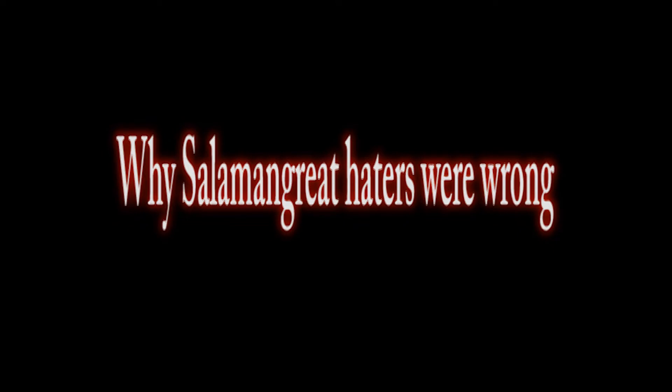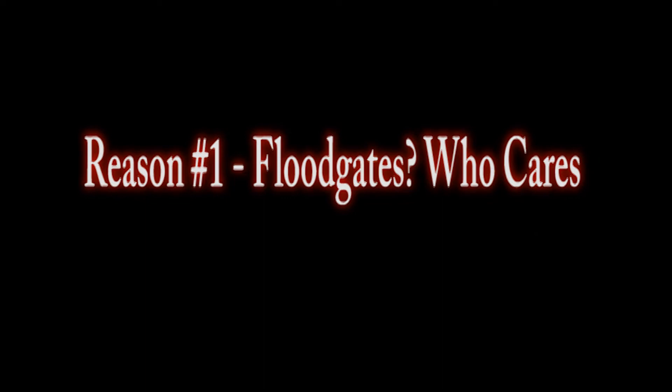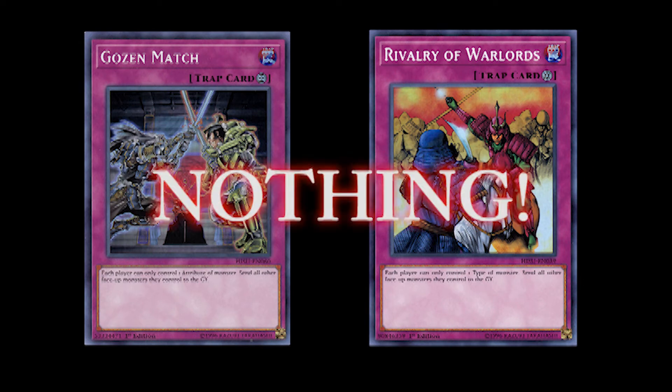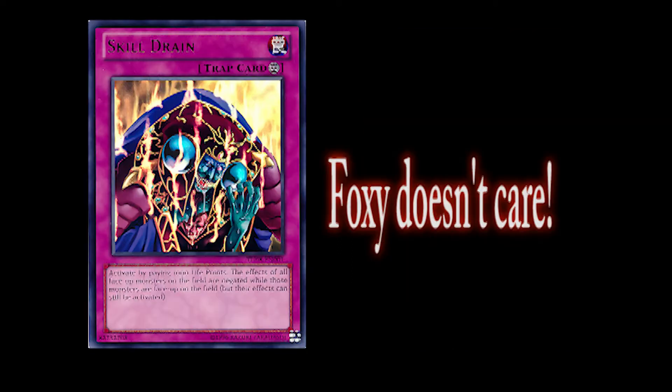Reason number one: the deck doesn't lose to floodgates. Popular floodgates such as Gozen Match and Rivalry of the Warlords do nothing to this deck because they're all the same type and attribute. Skill Drain won't do anything to them either, because Foxy has a graveyard effect that can just pop it — the effect activates and resolves in the graveyard.